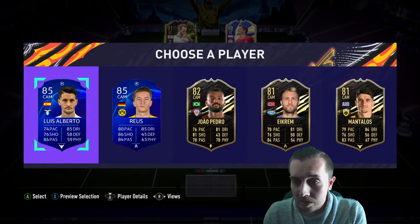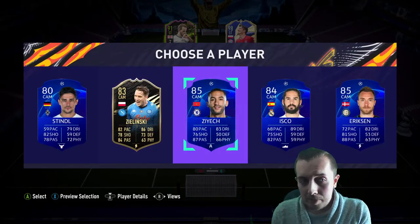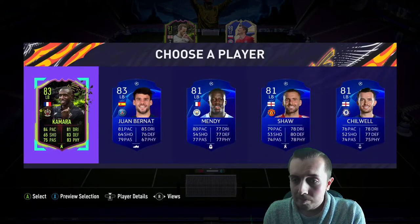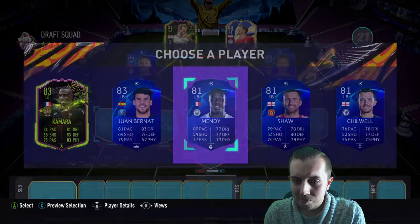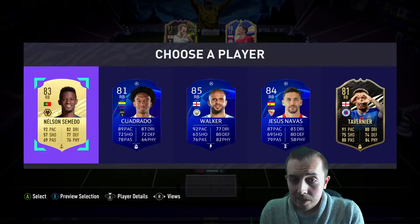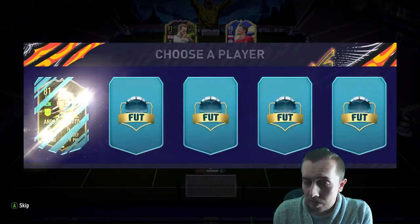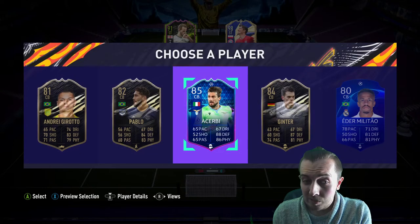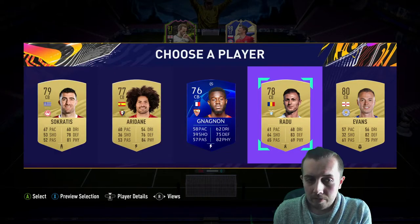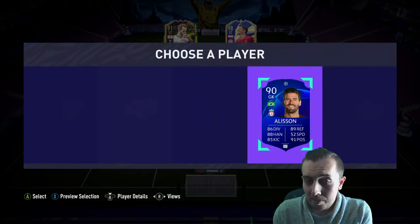Can we get an icon? That'd be quite cool. I don't know if icon moments are in the draft but I hope they are. We get nothing but we do get some Premier League CAMs - we'll switch those over for some more chemistry. So far so good, actually. We've got Siek, I'll take Mendy because he's got an inform. Carl Walker - we don't really need anybody so we'll take him, he's the highest rated as well. That works perfectly.